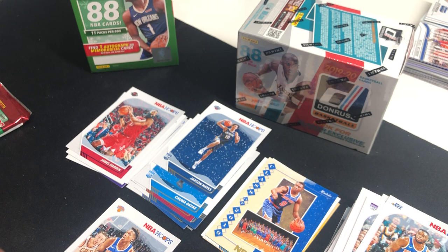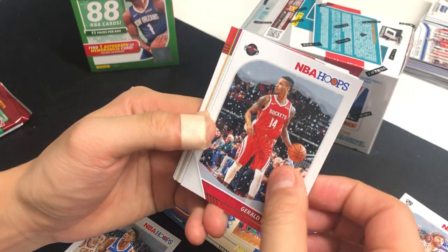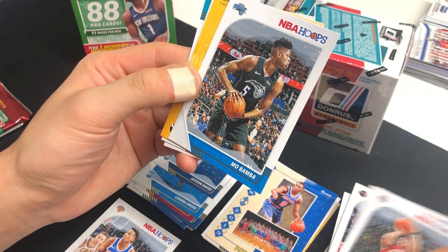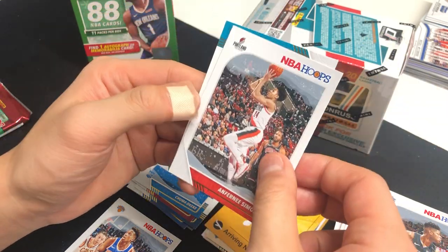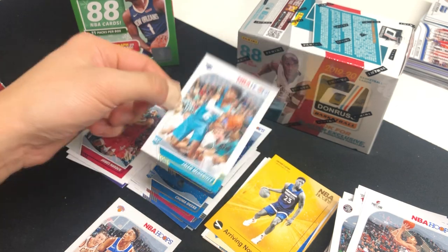Tyler Herro, Kobe White — my PC as well — Joe Harris, Jared Green, Otto Porter Jr., Kyle Lowry, Mo Bamba, and arriving now Jarrett Culver, who is having an amazing season as well. Anthony Simmons, and Jalen McDaniels is our other rookie card.